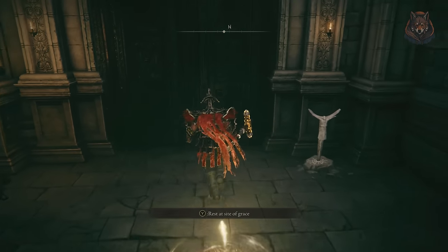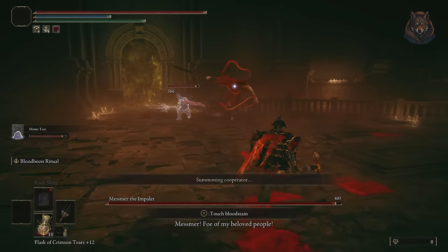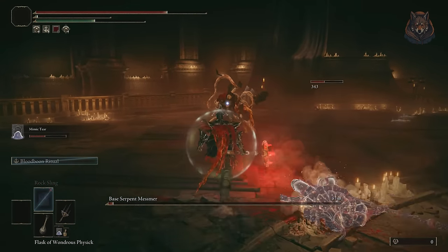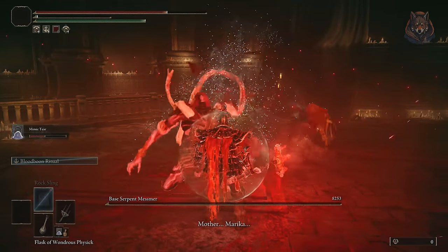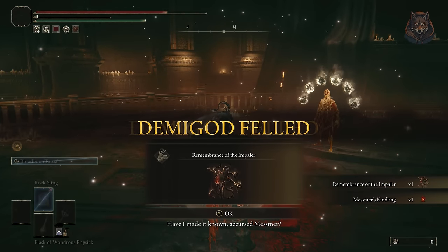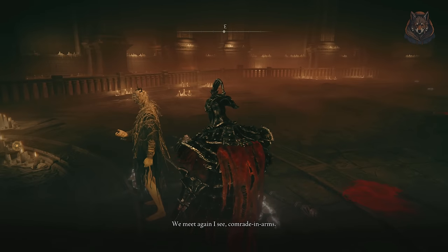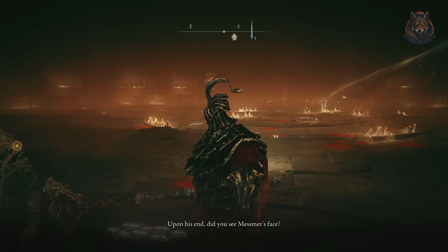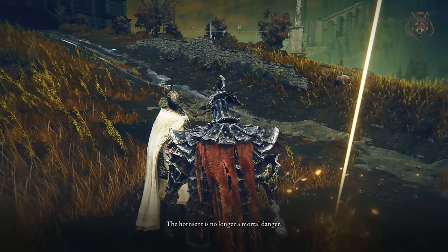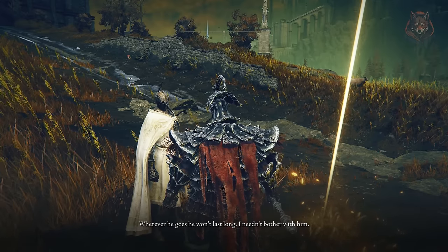Step twenty-seven: make your way to the end of Shadow's Keep and defeat Mesmer. Ensure you summon Horncent while inside the boss arena, and after Mesmer is defeated you can speak with Horncent. Step twenty-eight: return to Needle Knight Leda and speak with her — she has decided to target Sir Ansbach. You can return to the storehouse first floor to find two summoning signs and choose either one; the outcomes were already discussed.